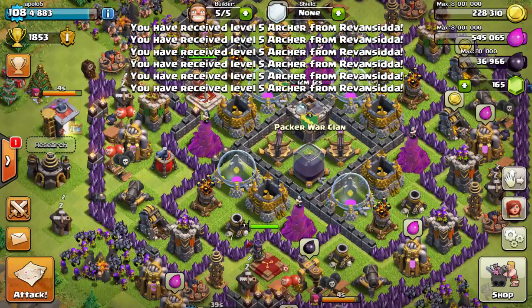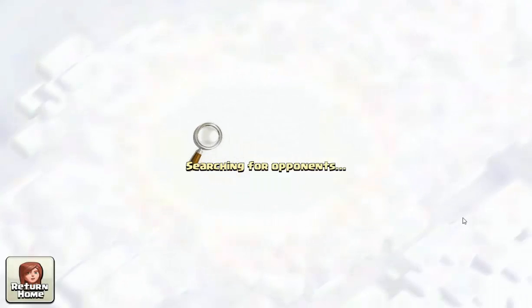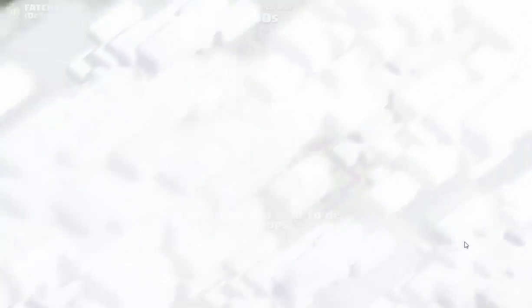Sort of a bad example so far, because normally you actually attack better bases than the ones I'm seeing right now. Normally they'll be worth like 30 trophies and they'll still have a farming base out, but we'll just keep going and see if we can get to 2000.